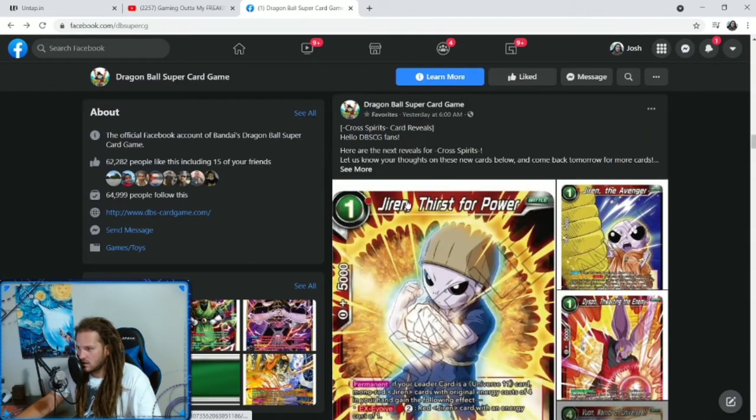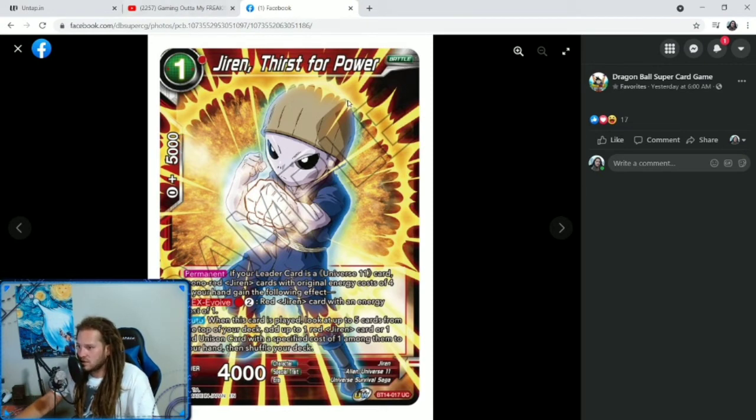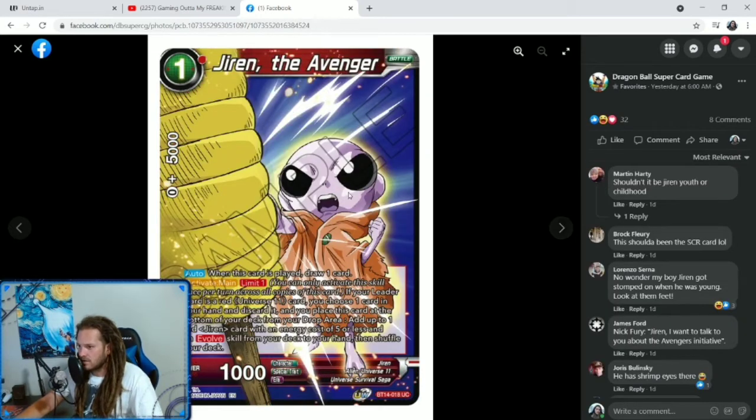We've got some more Universe 11 stuff. We have a 1-cost Jiren, Thirst for Power — almost looks like a super rare. If your leader card is a Universal 11 card, mono red Jiren cards with an original energy cost of 4 in your hand get the following effect: EX Evolve for 1 red and 2 of any color onto a red Jiren card with an original energy cost of 4. So if you had the Shackles of the Past — the 4-cost red Jiren from a draft box — you can evolve him onto the 1-drop for 3 energy instead of paying 4. It gives you a way to get him out cheaper. Auto when this card is played: look at up to 5 cards from the top of your deck, add up to 1 red Jiren card or 1 red Unison card with a specified cost of 1 among them to your hand, then shuffle your deck. So this is our 1-cost searcher that also gives non-evolved Jirens an evolve.